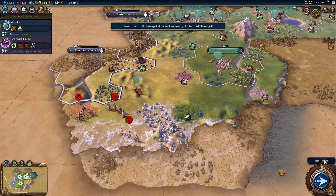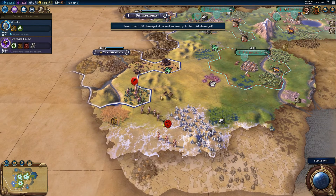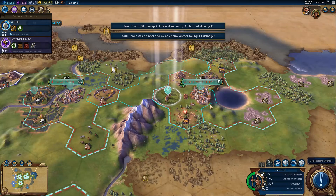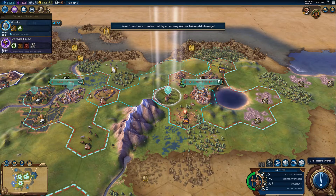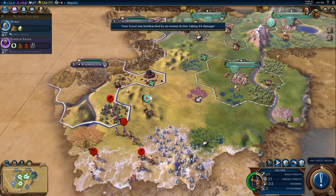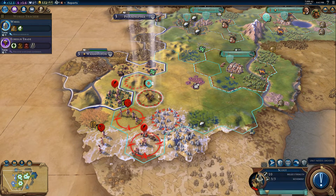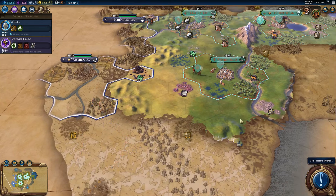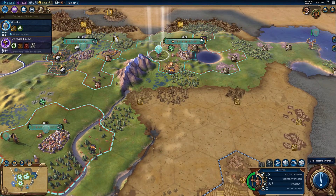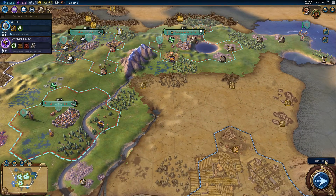I did not mean to engage those guys — this is bad. Actually we're going to survive this turn, probably. This is probably also why America wanted peace with us — because they're being overwhelmed by barbarian forces. So let's draw these guys back and fortify right there.